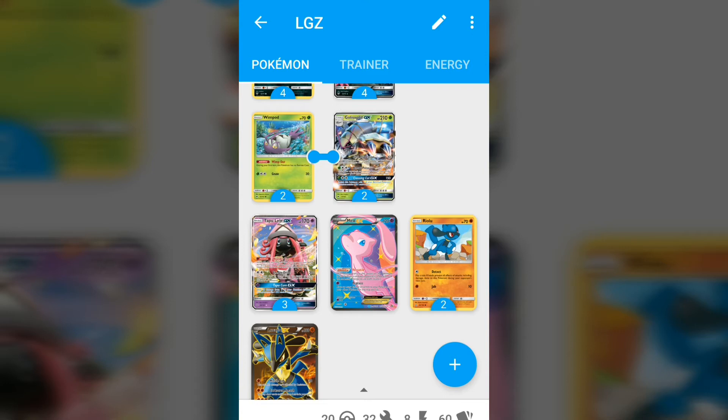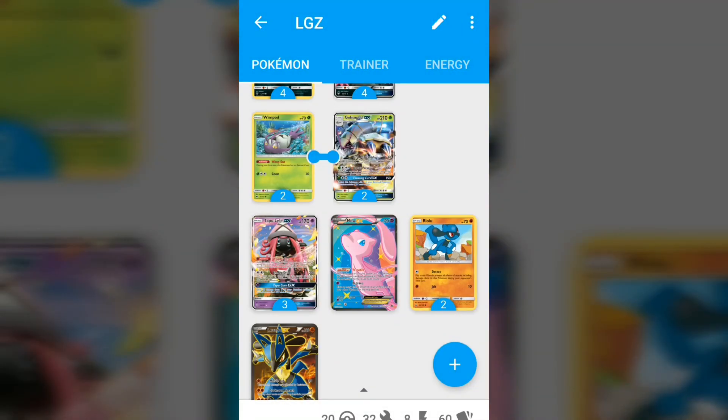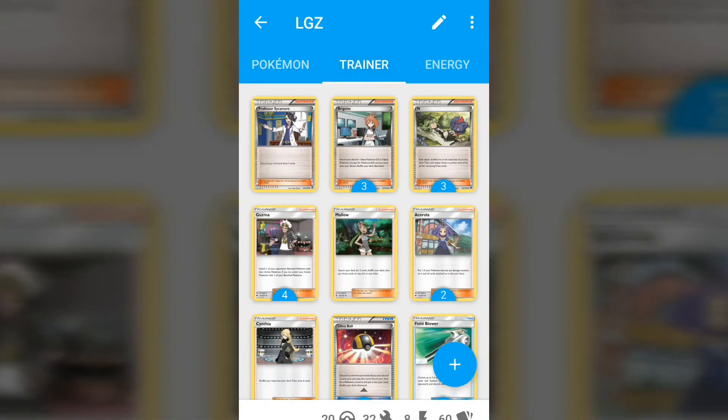We're playing two Riolu — the best Riolu in my opinion is the one from Ultra Prism. Its Detect ability with a coin flip prevents all attack effects on this Pokémon during your next turn, similar to Paralyzing Stare on Zorua, making it the most optimal one. Also, Jab with a Strong Energy can knock out Zoruas, which came up so many times in testing. Then two Lucario GX — it's not on this app yet but you've probably seen it already, so I'll leave a link in the description.